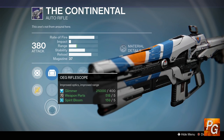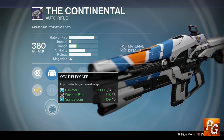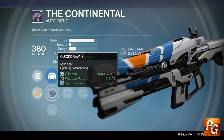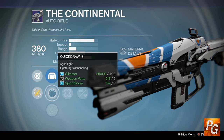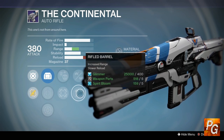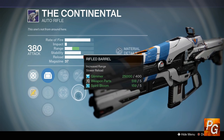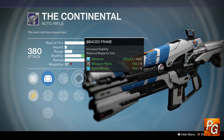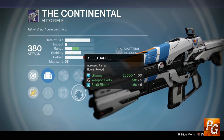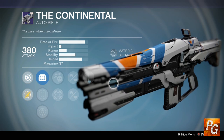For sight options we have MD Reflex, Quick Draw, and OEG Rifle Scope. I would go with OEG for the increased range if you want to play at a greater distance, but for everything else I would go with Quick Draw. Additionally, if range is your preference, you can equip Rifle Barrel instead of Braced Frame — just know you won't have nearly the stability that Braced Frame provides. Altogether, a very solid crucible auto rifle being sold this week.